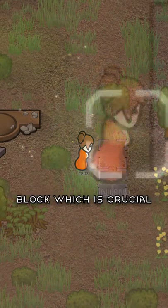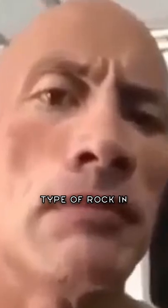Granite is the strongest block, which is crucial in some situations, making it the best type of rock in Rimworld.